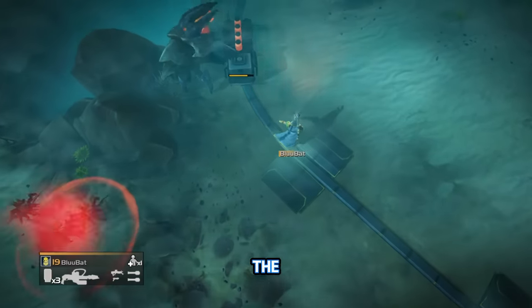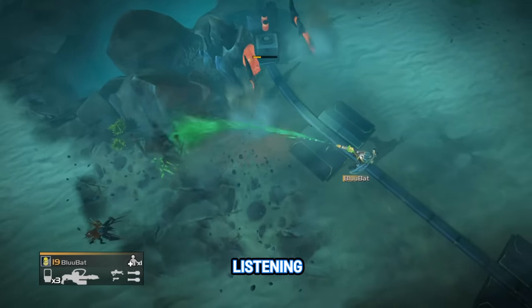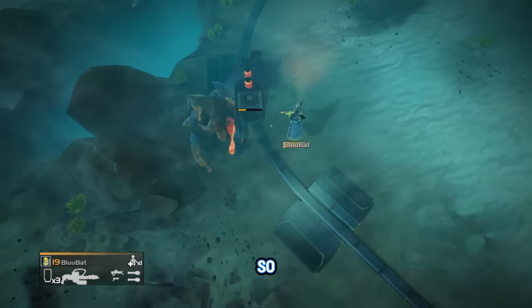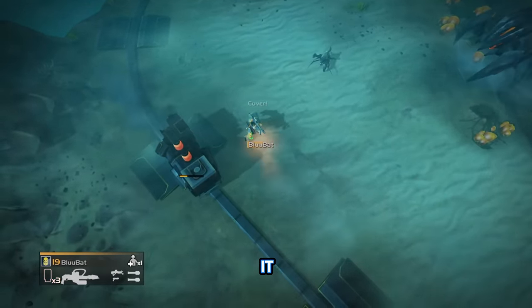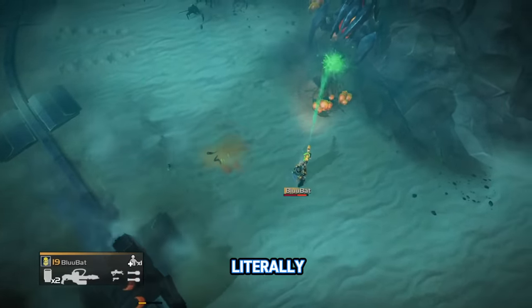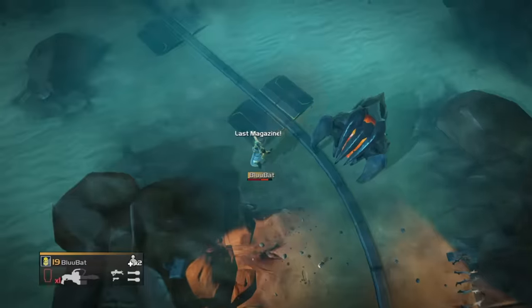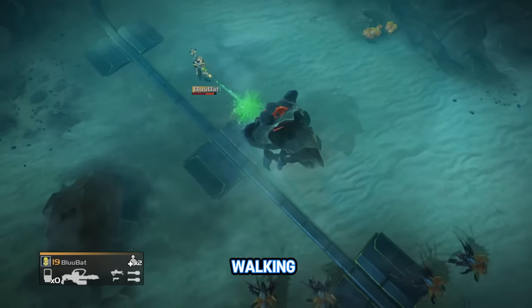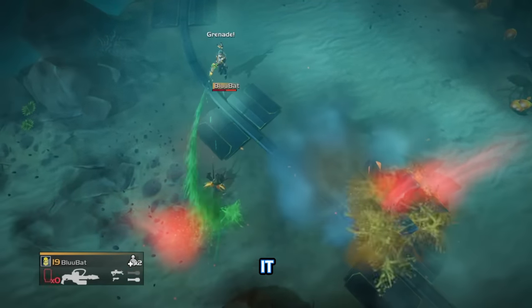I almost forgot about the piss gun. This gun was so good against bugs, especially melting down the tentacle fuckers. You could literally just spray into a crowd and it would work — not only would it slow them, it was acidic so it would damage them over time. You can just spray and pray, then run away. I miss it. Imagine if we had this in the second game — imagine if we could deal with chargers like this. They can't do anything. I want it back. Please, Arrowhead.